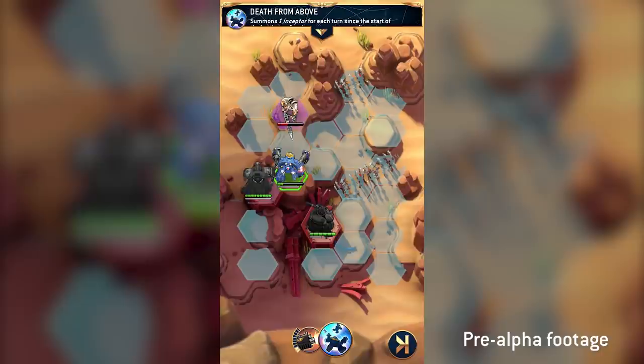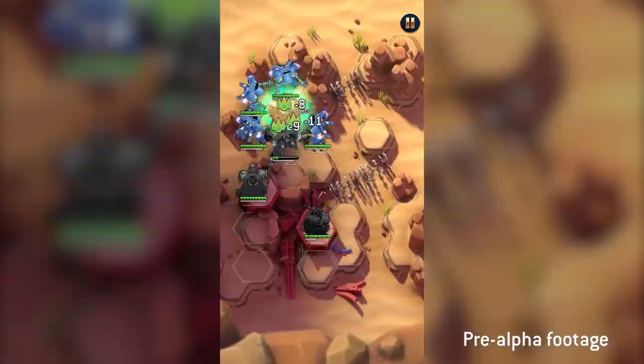Soon we have an Inceptor Sergeant in our collection. He can bring in his squad to take the Necrons down and keep them down — as the reanimation protocols tend to bring them back at the absolutely worst times.